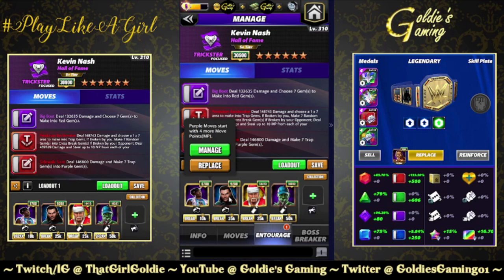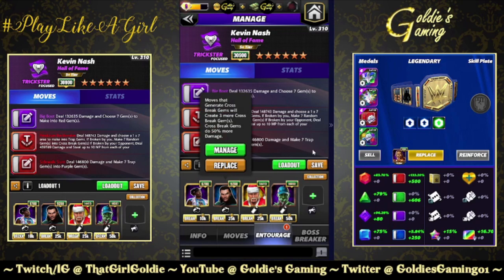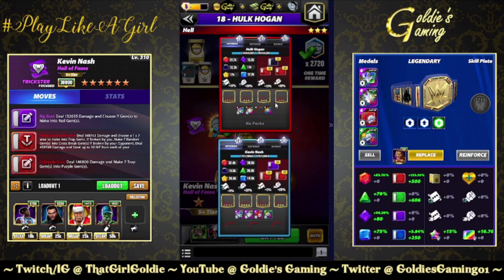Fairly straightforward self-recycling. Entourage: Woods for purple MP, Acro Jeff Hardy because the majority of the board is going to be covered in cross-breaks — so we're going to get 50% more damage on all of those gems — Santa Hogan for the flat 22, and Zombie Cena. Same mentality: we're just getting all the gem damage. It's not for the generate, it's for the damage.